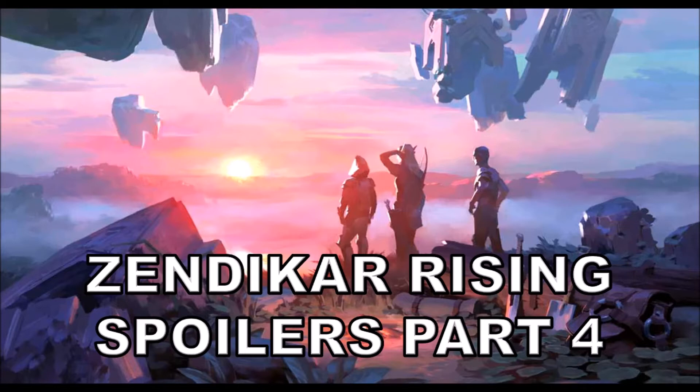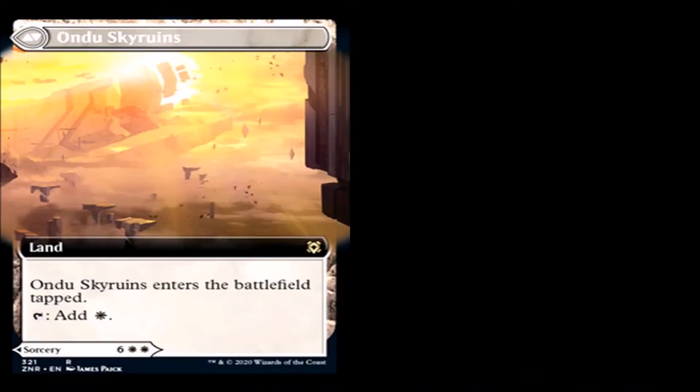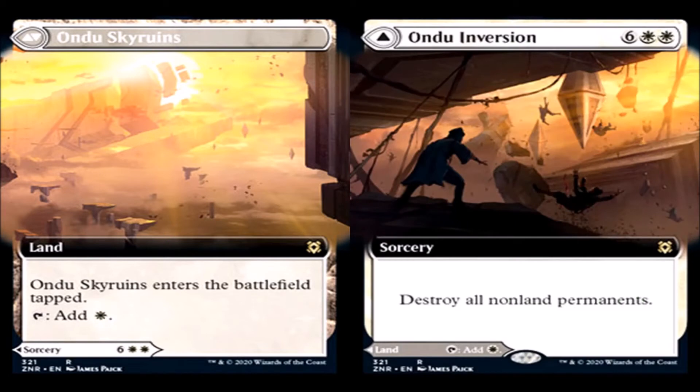Let's get into our first spoiler of the day: Ondu Sky Ruins. It's a double-sided card. The first side just comes in and taps for white. The second side destroys all non-land permanents for 8 mana — a complete board wipe except for indestructible cards.